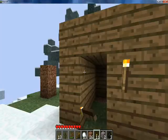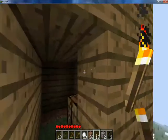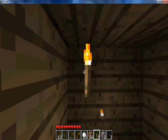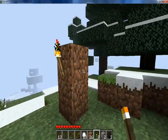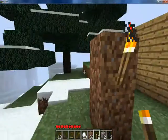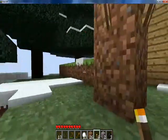You want to put one there, one there, and you want to have one inside. Then put some around your house once you can form your house.